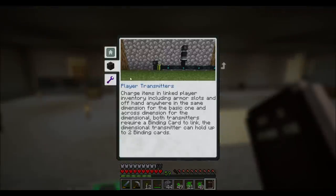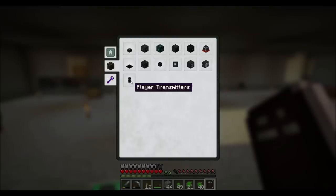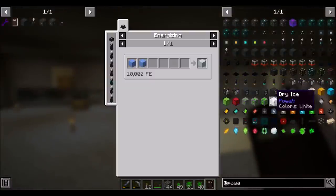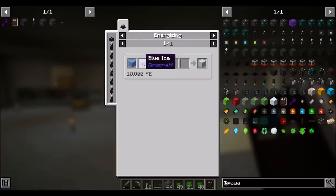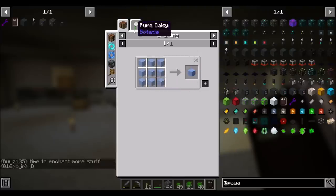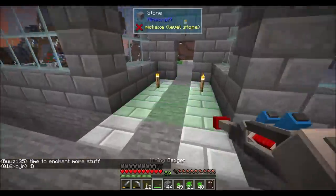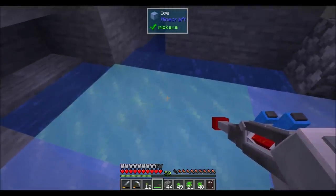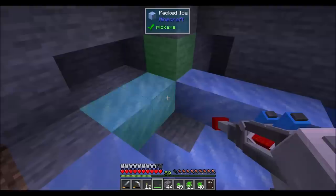Player transmitters, I believe, are kind of like going to charge items - charge items in linked player inventory, including armor slots and offhand. Anywhere in the same dimension for the basic one, and across dimensions for the dimensional. Both transmitters require a binding card to link. The dimensional transmitter can hold up to two binding cards. So my buddy Soren can have one. Wasn't there dry ice in this? Yes. So you can energize blue ice to make dry ice. And that's nine packed ice, and that's nine ice. So that's a lot of ice.